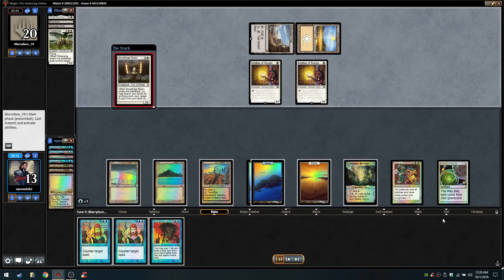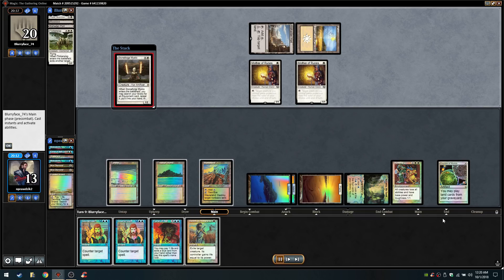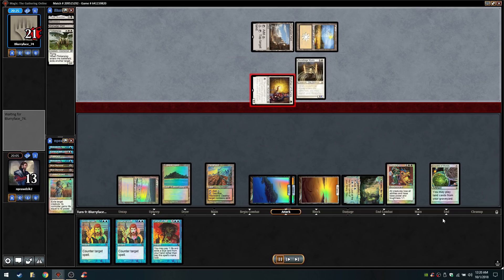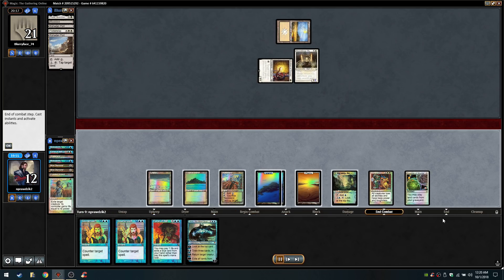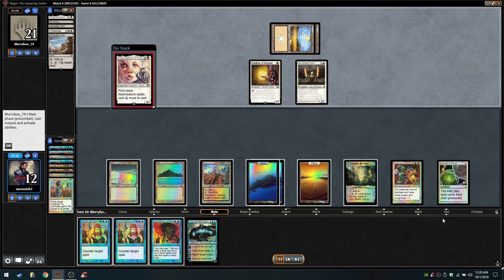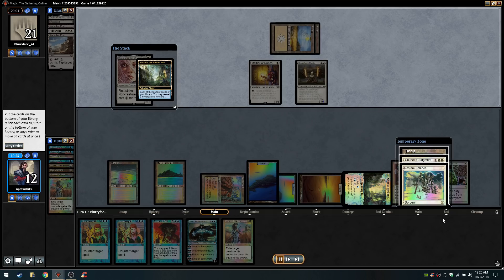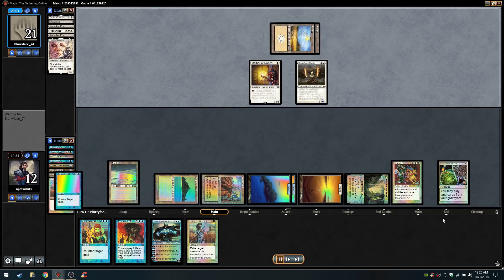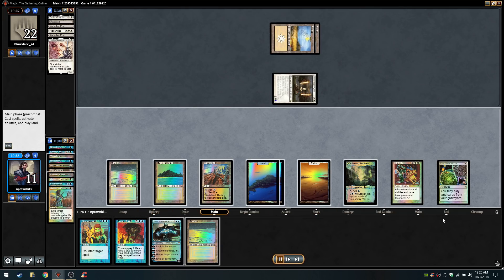Opponent draws a Port and a Stoneforge. In response I take a look and find a Swords to Plowshares, so I just let it hit and plow one of the attacking 1/1s. I drew a Jace — very nice, I'll sit pretty on that. I want to play Azkanta again and dig in response, finding another Swords to Plowshares — the third one of the game. I'll go ahead and plow away. I'm going to counter that pressure card because I have Jace, then plow away the other creature.